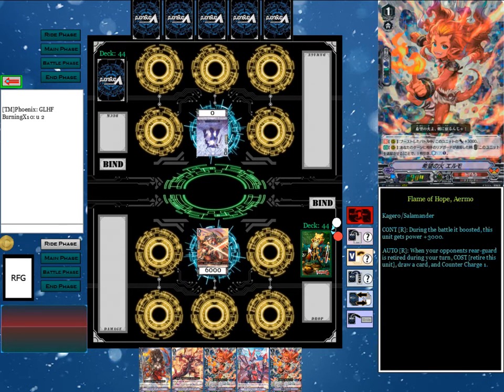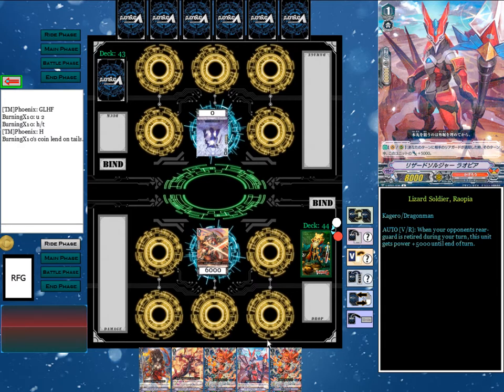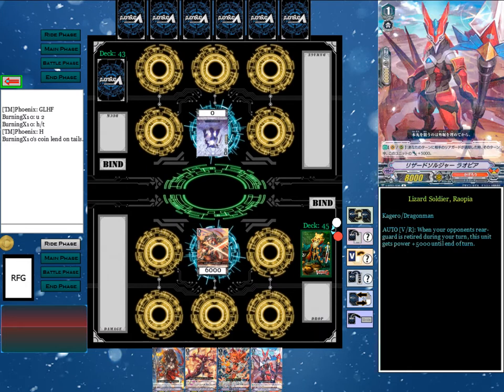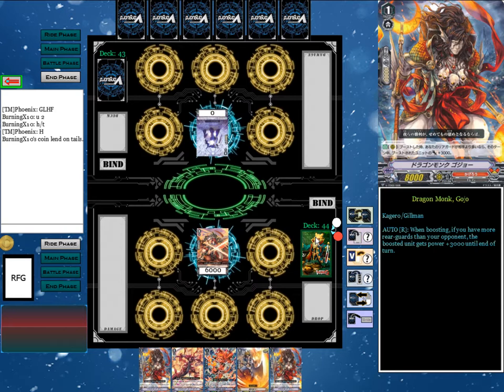I did forget to include the different markers and the new trigger, and I think maybe even the fact you can't use G-Zone, like Stride and G-Guardians. But I'll quickly go over them for you. First off, you mulligan to the bottom of the deck, which is not what you usually do, but it's what you do in this format. And then you just shuffle in and draw from the top again.